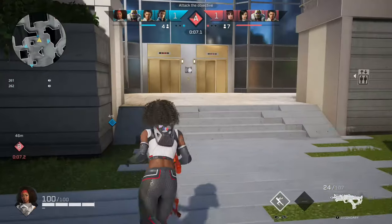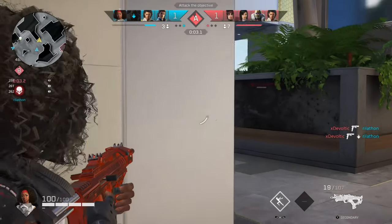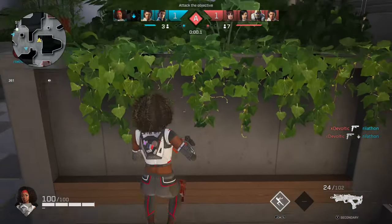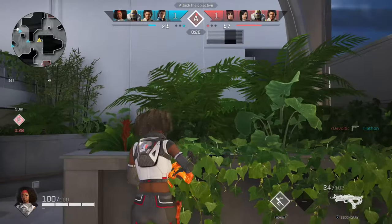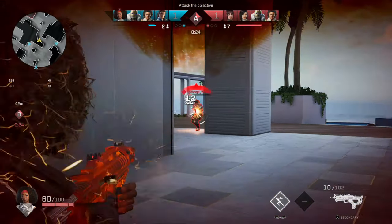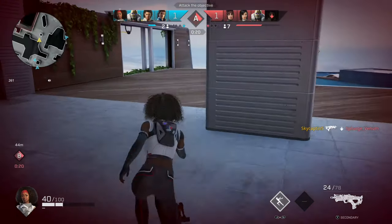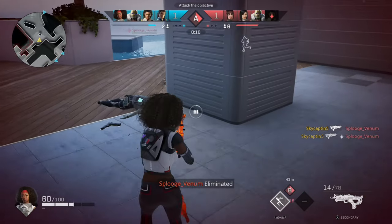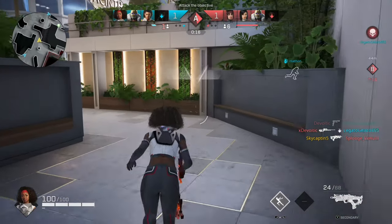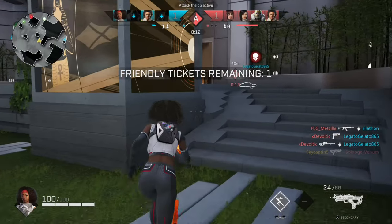You can shoot through some objects to a degree, so keep that in mind when blasting at a certain object. Sometimes even though you think you can climb up somewhere, you can't. You can jump through glass as well if you see glass in your way. Be wary of enemy spawns — they get a little bit of spawn protection off the bat, which can be a problem.